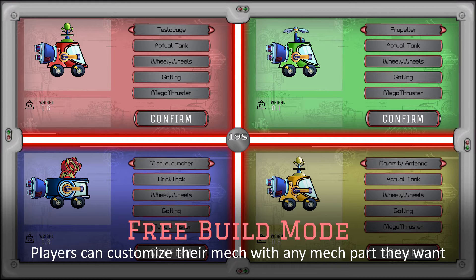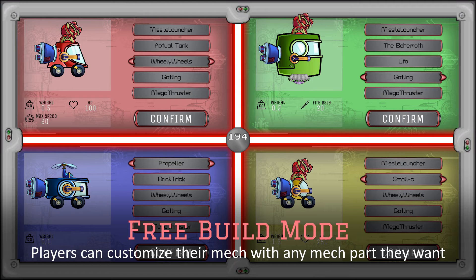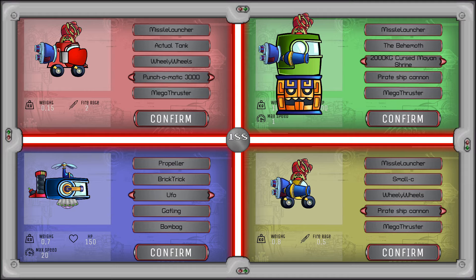Then we have free mode. In free mode, players are free to build their mech with every combination they want to experiment, and check the details of every piece to create their best mech possible — or the silliest one.